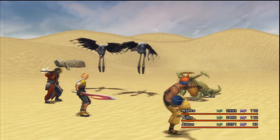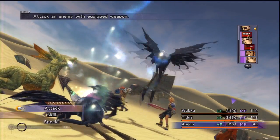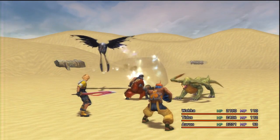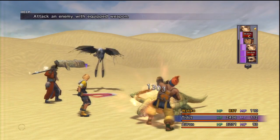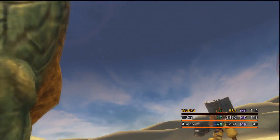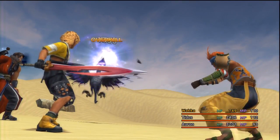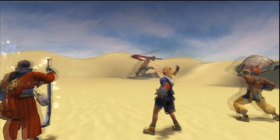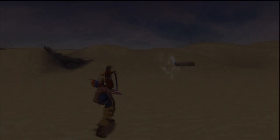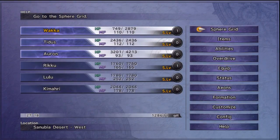Man, you gotta hit these things. He has Dark on him. Of course it goes for Wakka. Those two birds, because only Wakka can hit them. No one else. Which sucks.